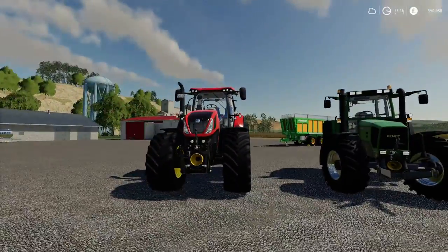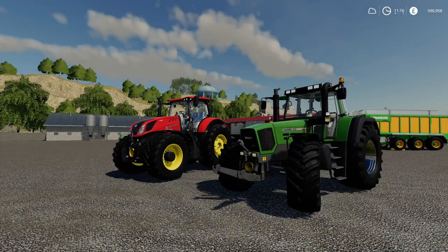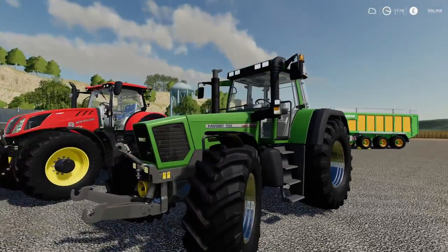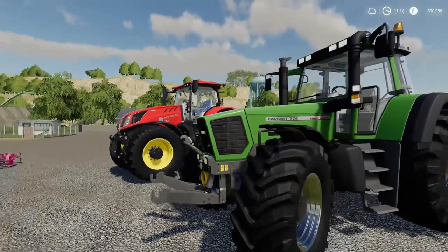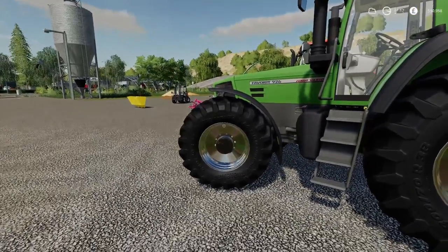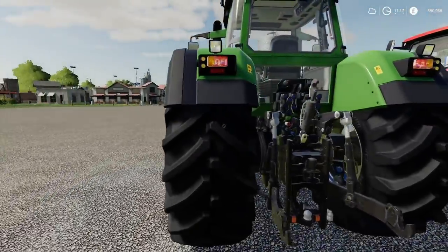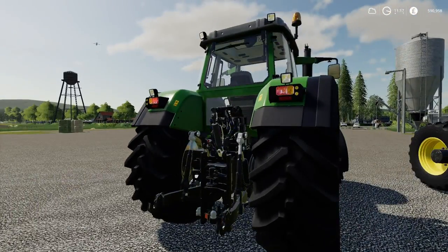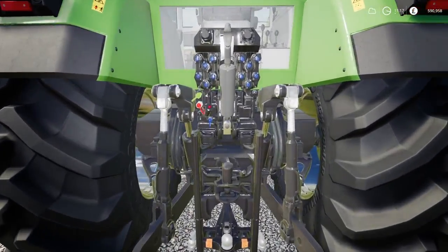Now let's do a first-look mod review for FS19. First off we're looking at these tractors - they're pretty awesome. The Fendt 900 Favorite - a 1990s tractor - and it's got chrome wheels on it. Overall it's a cracking mod, I really do like the detail on it. It looks proper job, it really does.